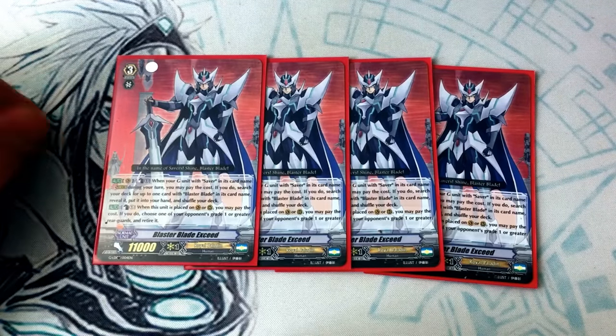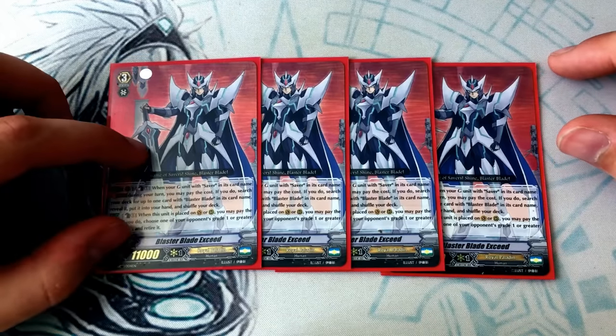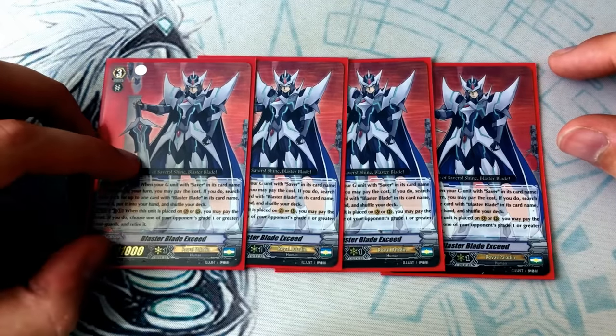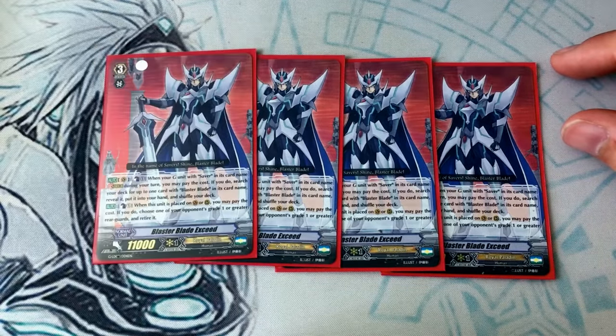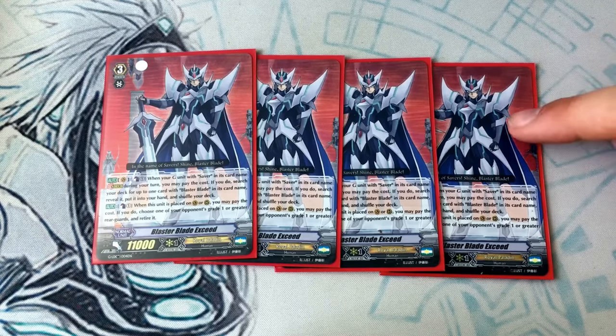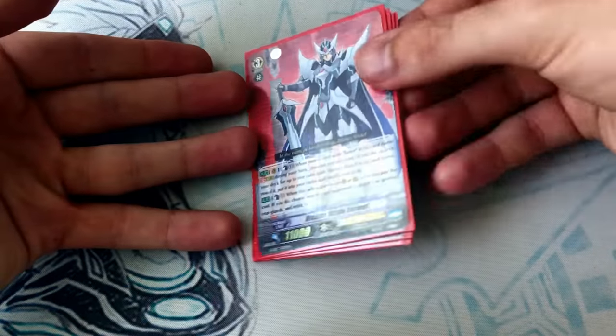When Blaster Blade Exceed is ridden or called, you counter blast one and you can retire something that's grade one or greater on the field. This other skill is when you stride — if the G unit has 'saver' in its name, you search your deck for a card with blaster blade in its name and add it to hand, like itself, so you can stride the next turn. Consistency is great!